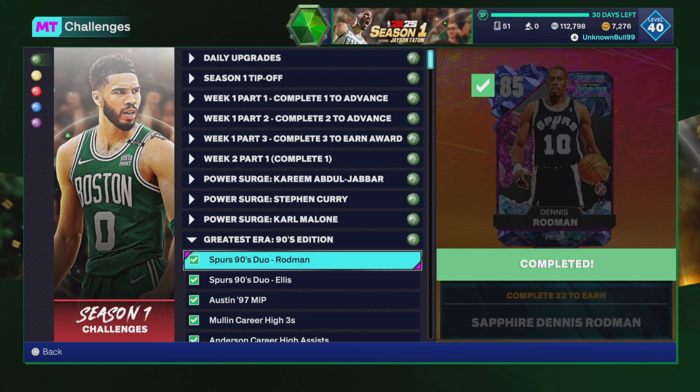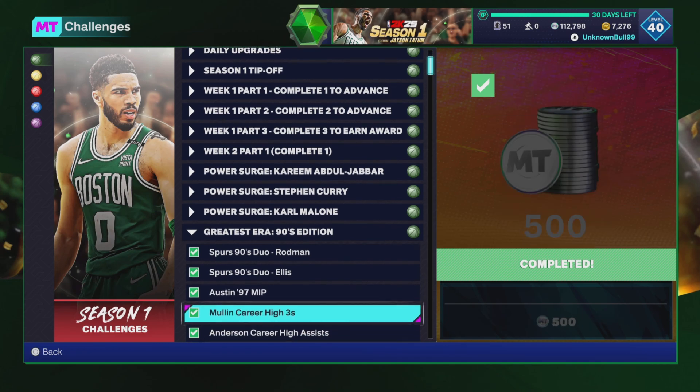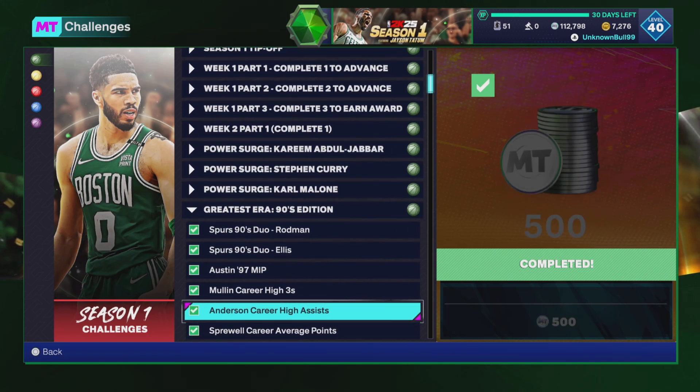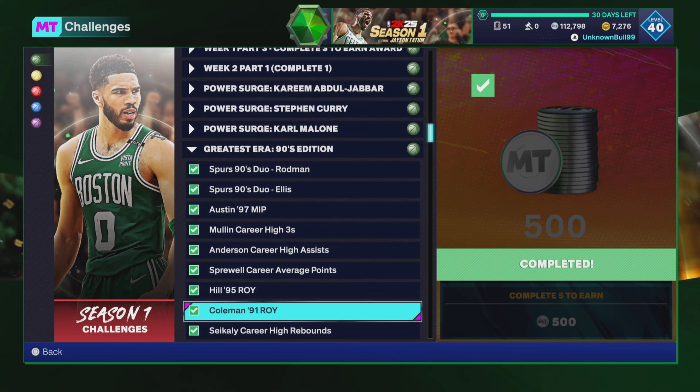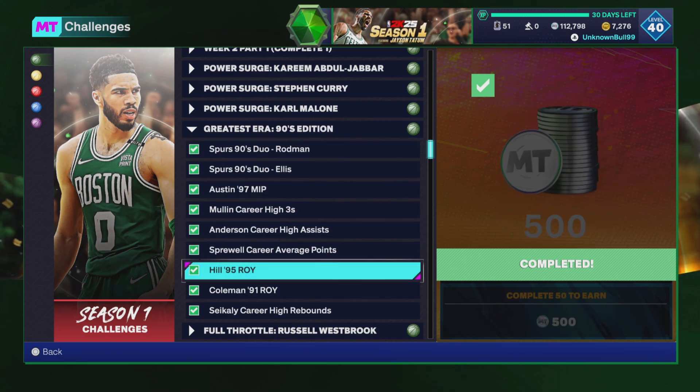You need a couple Spurs players, need a Heat player to get some of these dunks — need like 32 rebounds, 15 points with Spurs players three times, 10 points in the paint with a Heat player, nine threes with a player, 18 assists with a point guard, 18 points with a small forward, 50 dunks, and then five double doubles.